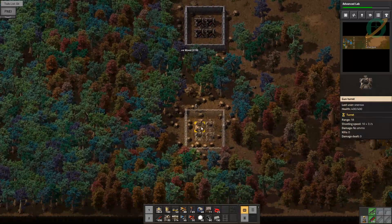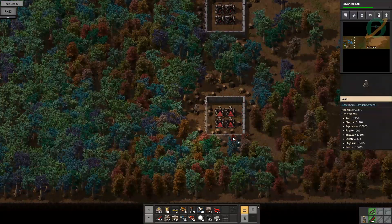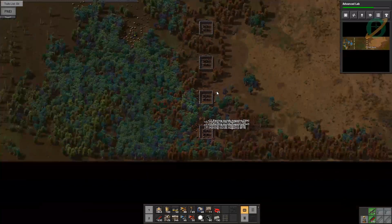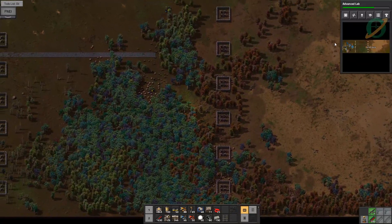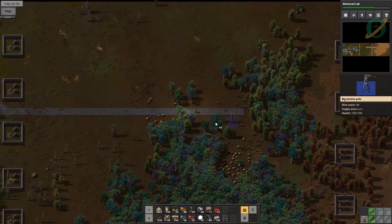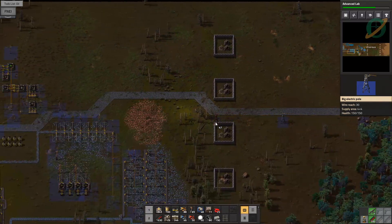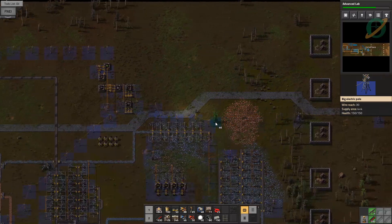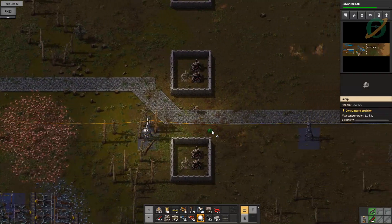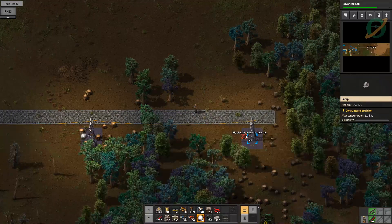We've got some decent defenses here and another row of defenses here, which is nice to have as backup. Let's get some big power poles running along here along our path. We're going to keep it going in a straight line all the way across. It is getting dark. Now that we have power here, we might as well drop some lights, and now we can actually start pumping some crude.